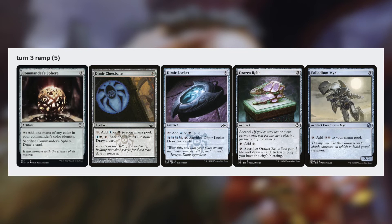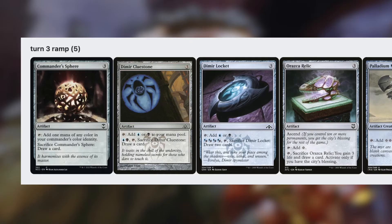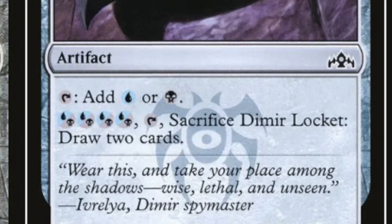Moving on, we have 3-mana ramp, which I have been told is bad — I understand — but the fact that they help you get Evelyn out early makes them worth it, and in the late game they can draw you cards.